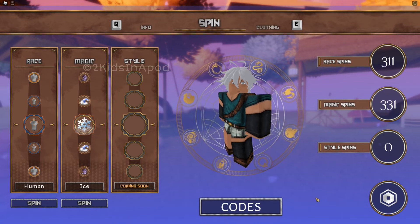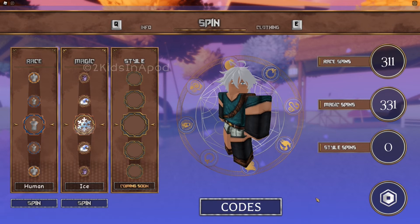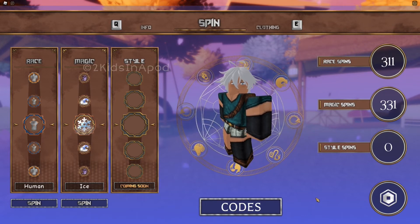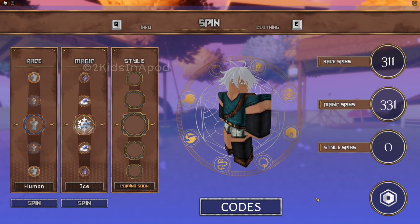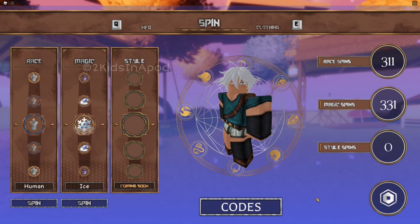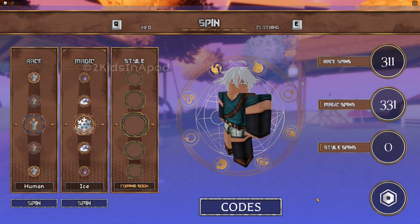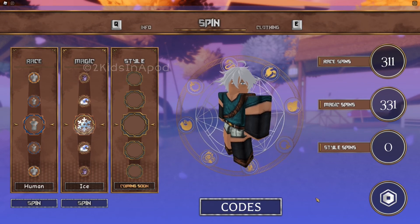That gives us 20 magic spins. Alright guys, those are all the working free codes in this game. Remember, the codes expire very fast, so if it says 'not valid,' the code has already expired and unfortunately we have no control over it. Hope you guys have a wonderful one — remember to subscribe to Two Kids in a Part, and I'll see you guys next time, bye!